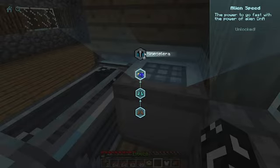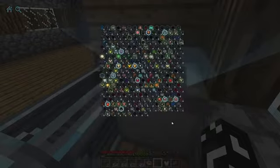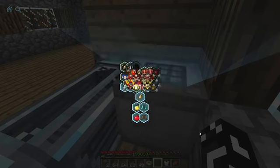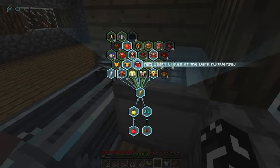Now there are a lot of speedsters. Let's go to speedsters. Here are some: August Heart Comics, Speed God, God Speed, Impulse, Kid Flash, Savage Horror Reverse Flash, Red Death, and much more.